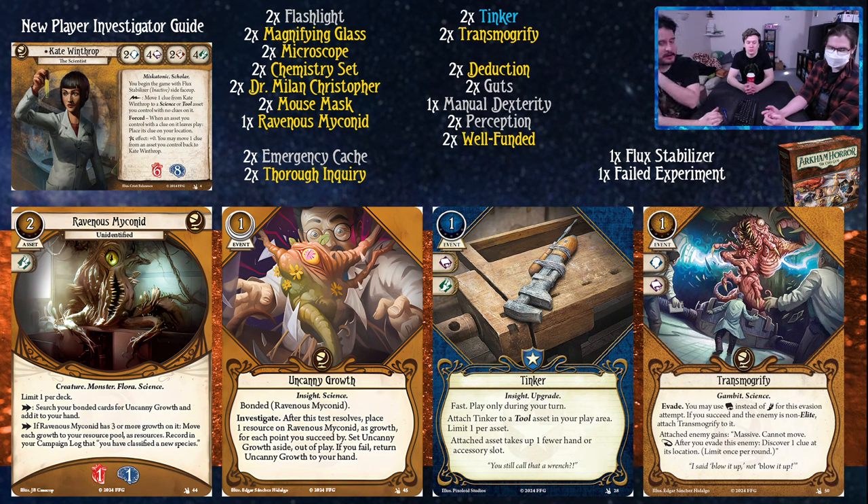Transmogrify is a one cost event - evade. You may use Book instead of Foot for this evasion attempt. If you succeed and the evaded enemy is not elite, attach Transmogrify to it. The attached enemy gains Massive and cannot move. After you evade this enemy, discover a clue at its location. This card is legit. Kate is going to play really well with it - it turns off an enemy and gets you a clue. Very good in this deck.